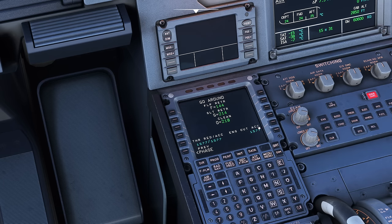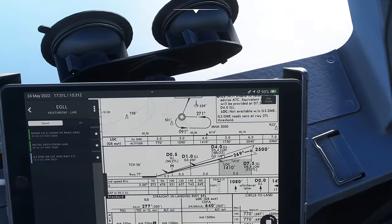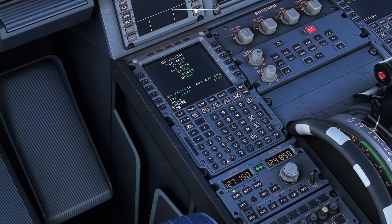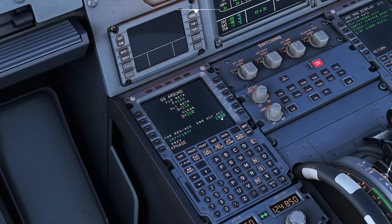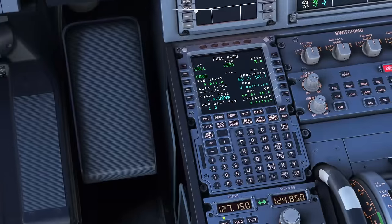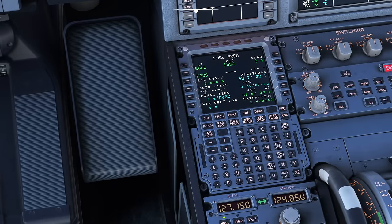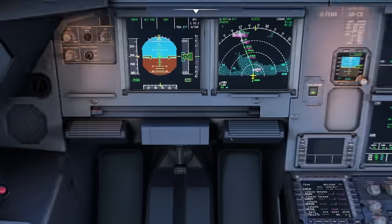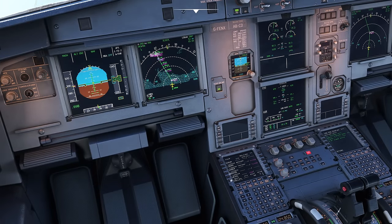Finally, the next phase is the go-around page: engine out and acceleration altitude. I'm going to put in 2,000 feet as the go-around altitude - the altitude at which I must stop in the event of a go-around, but that's a whole other topic. So we've done flight plan, Radnav, progress and performance. Next we can check the fuel prediction page to make sure we have enough fuel - we're arriving with plenty of extra. And secondary flight plan: I'm going to copy the active. That is the FMGC loaded up for the arrival.